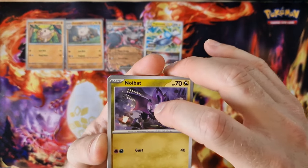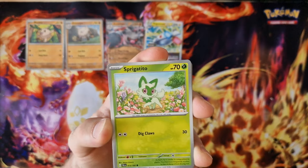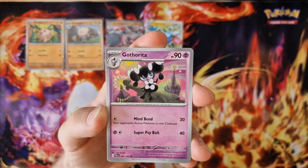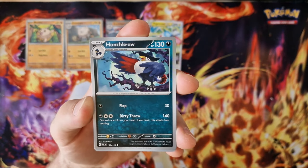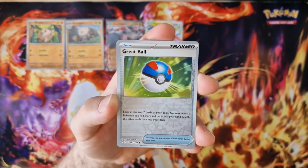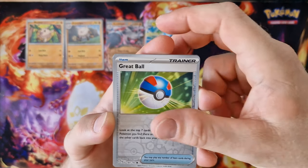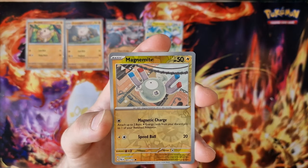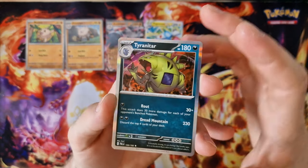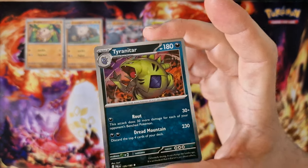Let's go. Chiribet, Spiratomb, Coaxley, Coalossal, Charcadet, Calyrex, Greedent, Magnemite, last card — Tyranitar holo. Okay.